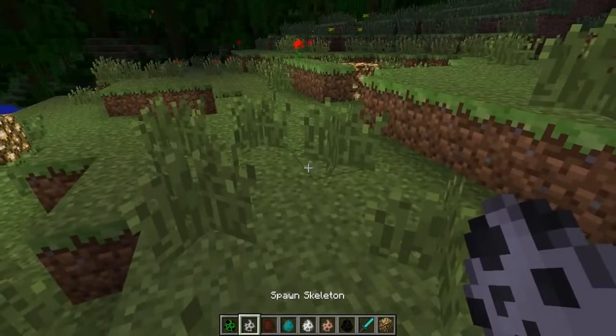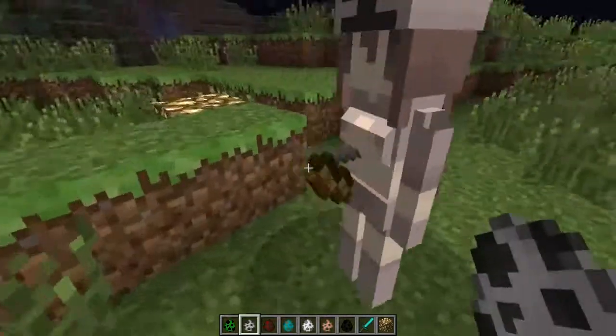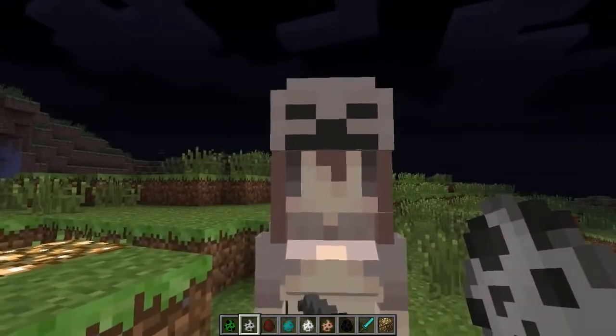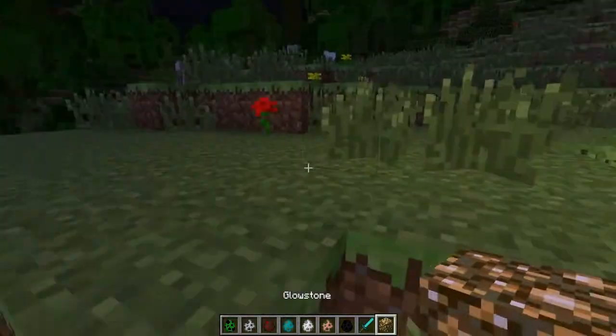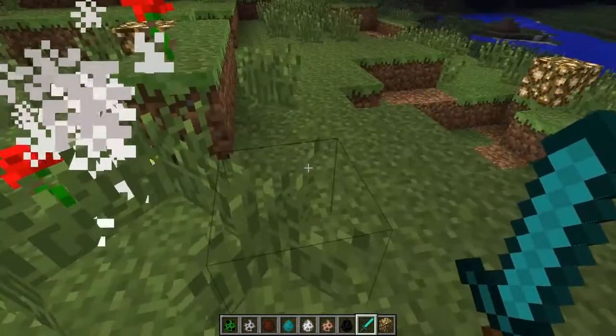Next up is the skeleton, and she is looking pretty badass. She's got the bow going on and looks amazing — look at this hat she's got, it's just so cool. Let's see if we can get her to throw arrows at us. This usually has animations, but the 1.5 update isn't quite letting animations happen. So I'll kill her and move on to the next one, but she still looks pretty amazing.